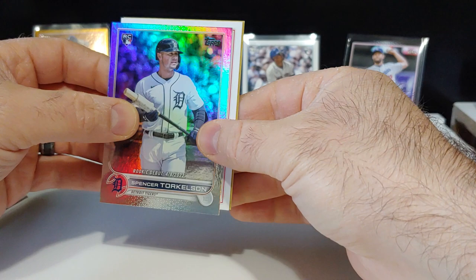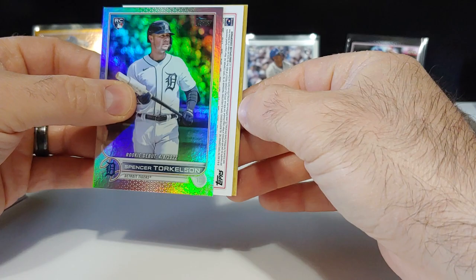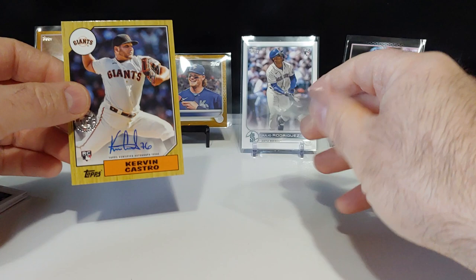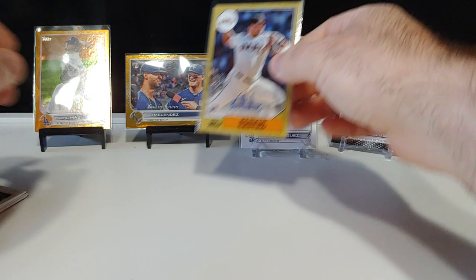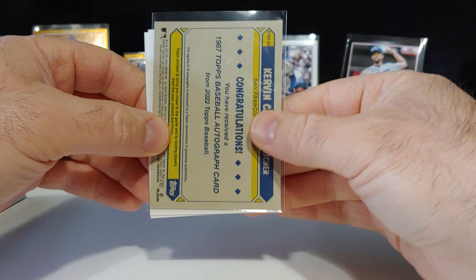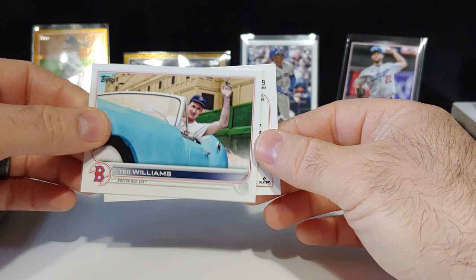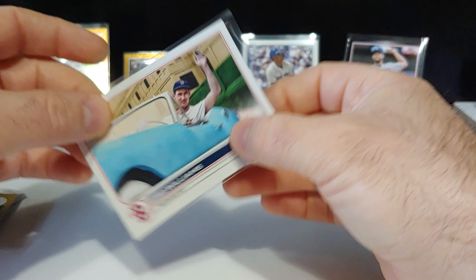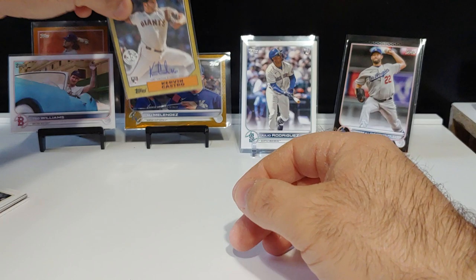That might be our auto - 87 design on-card auto of Kirvin Castro! I got a bunch of these. Kirvin Castro on the 87 design autograph right there. And behind him was lurking a Ted Williams short print - very nice! Not a bad pack: Ted Williams short print, Torkelson on the rookie debut, and a Kirvin Castro on-card autograph. Let's get this Torkelson sleeved up.